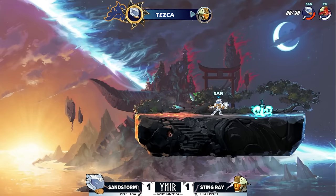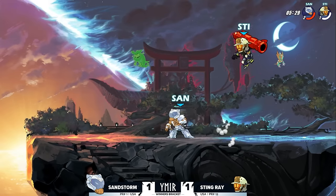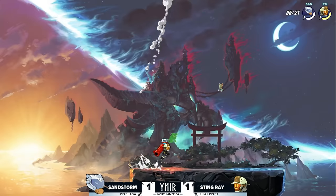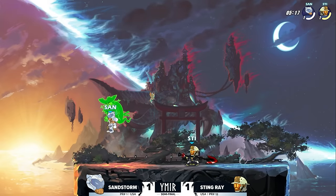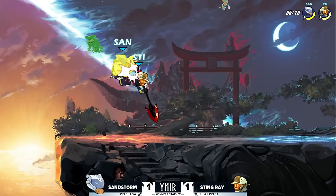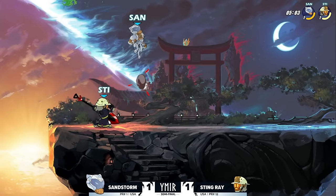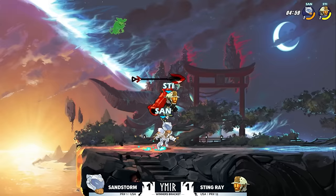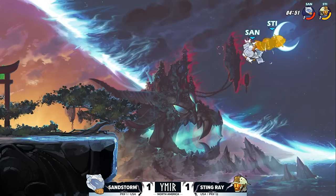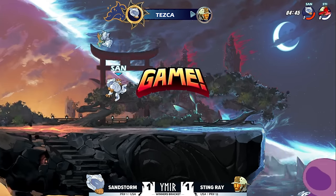Stingray's trying to be tricky — it's almost like he's using that down sig as a hitbox to jump because you see that nair come out right afterwards, really just trying to bait Sandstorm in. But Sandstorm finds the down air. Does Stingray have the movement? No, he will fall. The boots from Sandstorm closing out another stock on Stingray's side as Sandstorm looks to go up in the set. There's this little kind of calm in the storm — three call-outs from Sandstorm, side air after side air after side air into the neutral sig, and Sandstorm takes game number three.